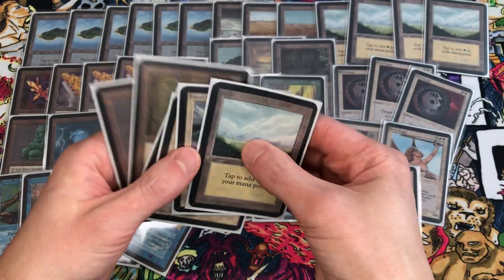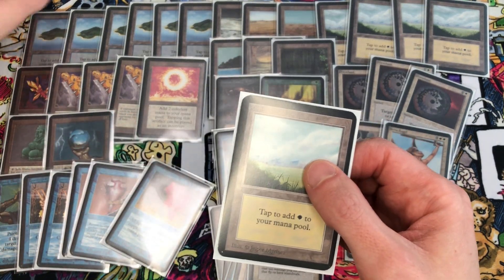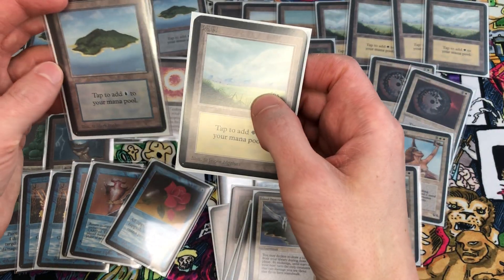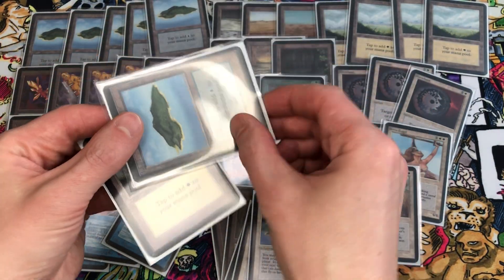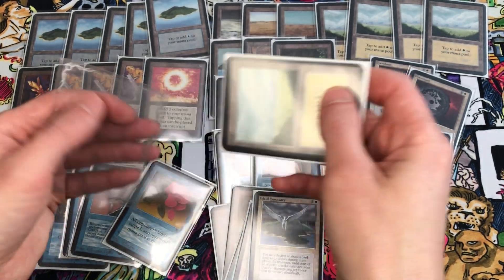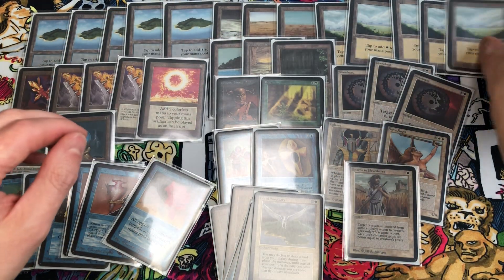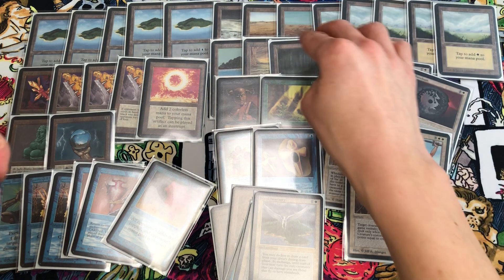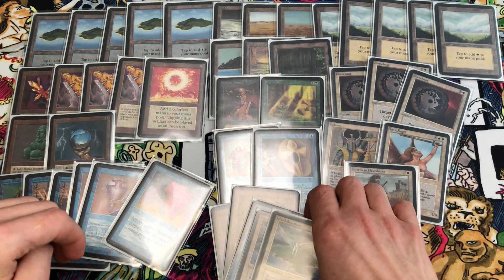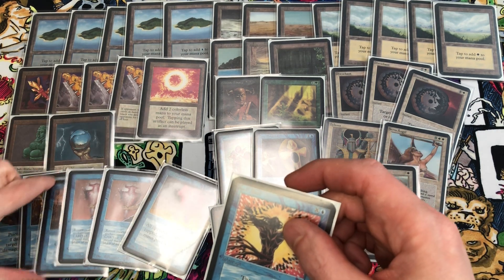We're going to put in one copy of Planes to make it five copies of Planes, and take out one Island. So we'll have five Islands, five Planes, six dual lands — 16 lands total.